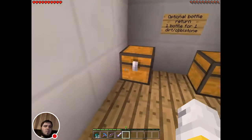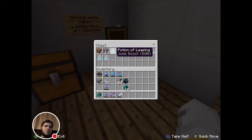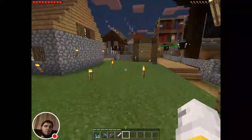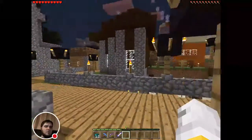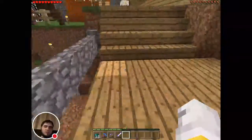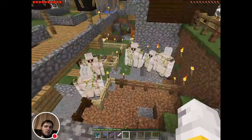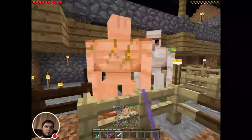Now in here we do have our bottle return, because the lady needs back her potions. Over in here we do have simple farms, simple houses. Most of these are people's home structures, so I shall not be going in there. However, look at this — free iron, I tell you. Free iron. Look at this, free iron.